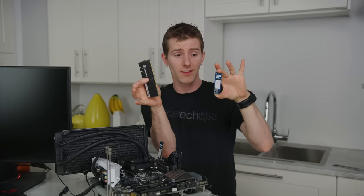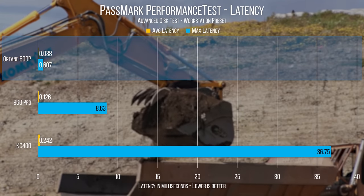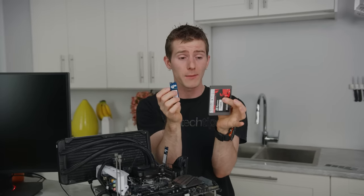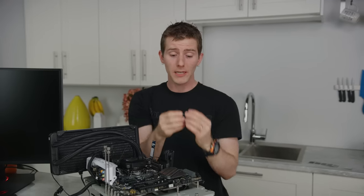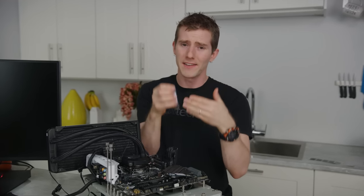We're still going to need some system memory, but the plan is to take an Optane module and use it to replace some of the RAM. The rationale is actually a lot less crazy than you'd think. In our testing, Optane performs more like RAM than like an SSD — it has ridiculously low response times compared to NAND, while being much cheaper than DRAM. Our Optane module here plugs into an M.2 slot, which is designed for SSDs.